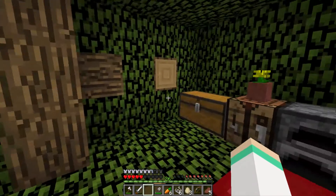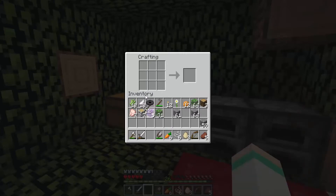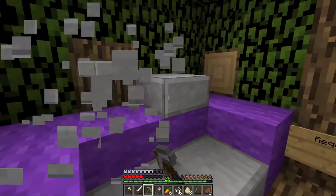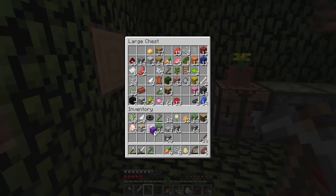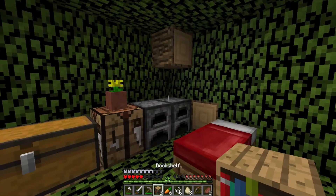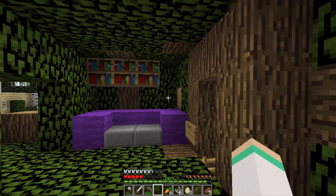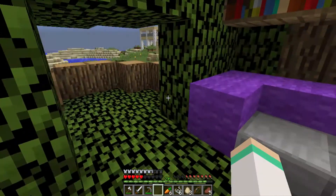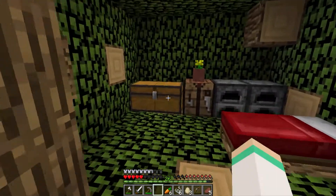I might do some mining off camera because it's not exciting to watch. Something else I can add — I've been working on making bookshelves, so I can add some places. I think I'm gonna add another one there and then some more across here — maybe there. Yeah, it's a pretty nice balcony, it's doing pretty good to make this place look better.